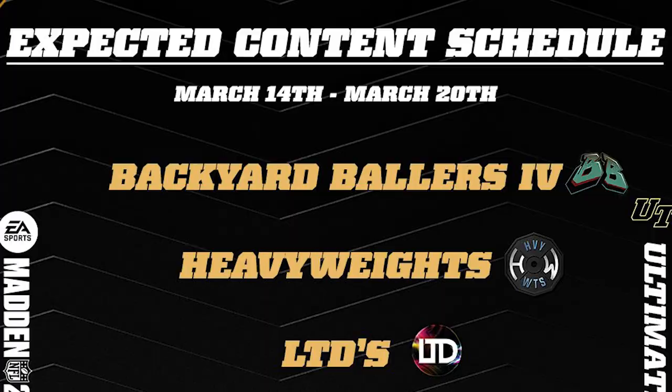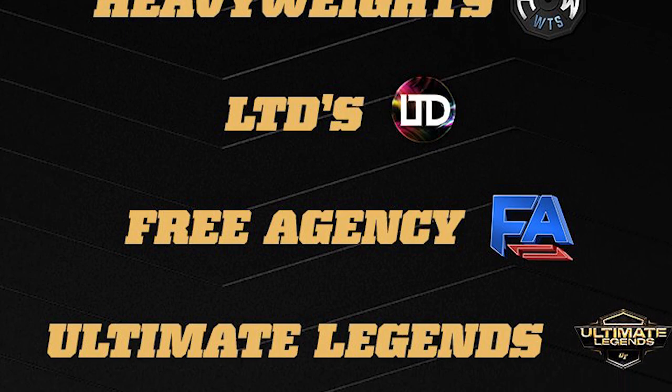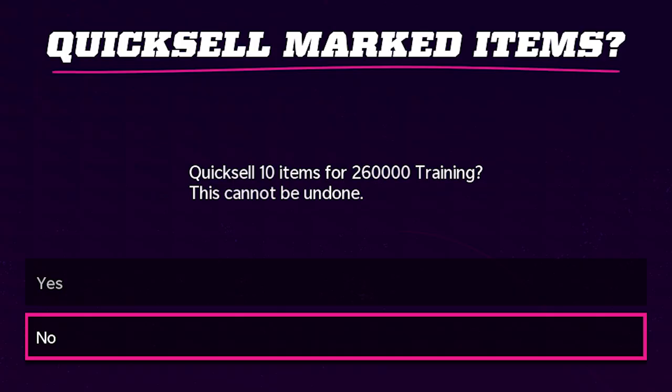Here is the upcoming schedule for the week. Backyard Ballers is coming out today, heavyweights on Wednesday, LTDs on Thursday, and then the free agency program on Friday along with the new Ultimate Legends on Saturday. With that being said, we need to grow our training stack — we only have 5,000 and we need to get that all the way into the hundreds of thousands.